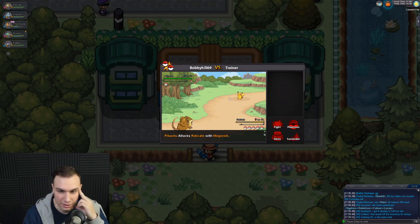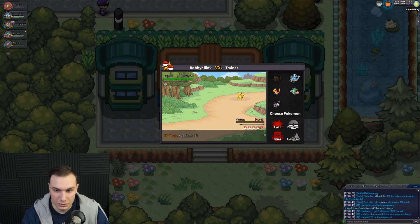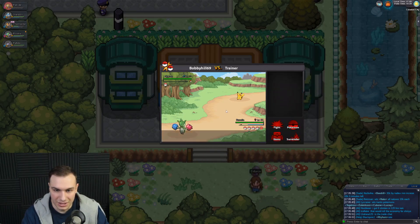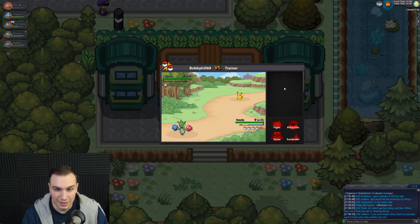I should have probably used Dig there. I bet we're supposed to lose this battle, right? Are we supposed to lose this battle? That's what I want to know. Roselia — go for the Toxic, I guess. Oh, he missed actually, so there we go. Pikachu was badly poisoned. That's actually good — what if we defeat him right here? That'd be crazy.